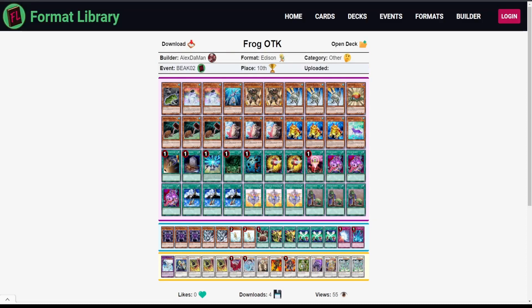Next we have the Frog OTK deck popularized by Frog Slicer, and it just looks solid. The Magical Mallet probably keeps things really consistent — pretty interesting. Only two Exodia pieces here; I usually see three but maybe that's all you need for the loop. They're going to draw a bunch of cards with Poison Draw Frog, loop their whole deck, and find a way to win with Synchro monsters by using Fishborg Blaster as an infinite tuner.